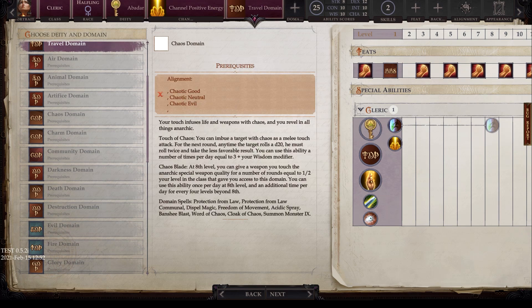Next we have the chaos domain. Your touch infuses life and weapons with chaos. Touch of chaos is a melee touch attack that forces the target, for the next round, to roll any d20 twice and take the less favorable result — essentially disadvantage. Usable three plus your wisdom modifier times per day. At eighth level, chaos blade gives a weapon the anarchic special weapon quality for rounds equal to half your class level, once per day at eighth level and additional times per day every four levels after. Domain spells include protection from law, communal protection from law, dispel magic, freedom of movement, acidic spray, banshee blast, word of chaos, cloak of chaos, and summon monster 9.